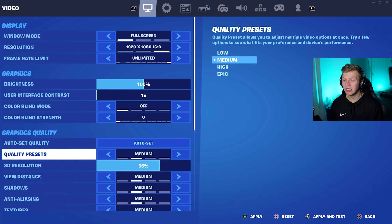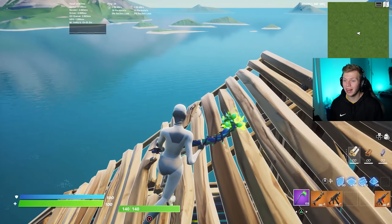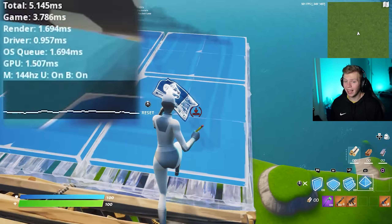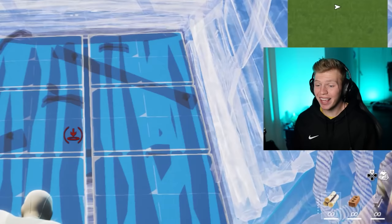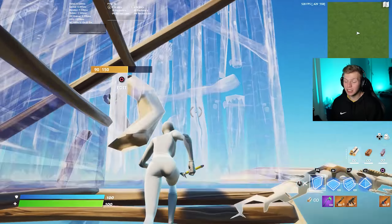Right now I have all my settings set to epic and my FPS set to unlimited, and as you can see, I'm free-building on super intensive graphics and the number is at 10 milliseconds, which for just building around in creative is actually ridiculous. One of the easiest ways to decrease this number is to change my graphics from epic down to medium. I'll turn my 3D resolution up and now you can see it just got a lot lower — literally went from high nines to tens down to like threes and mid fours. Even just that four milliseconds makes such a huge difference.